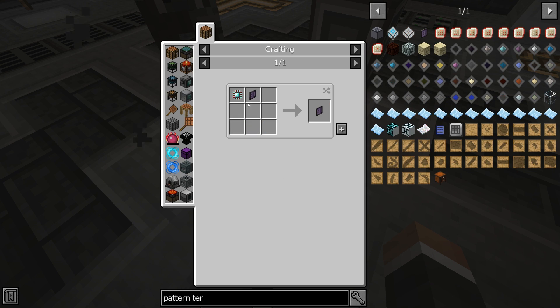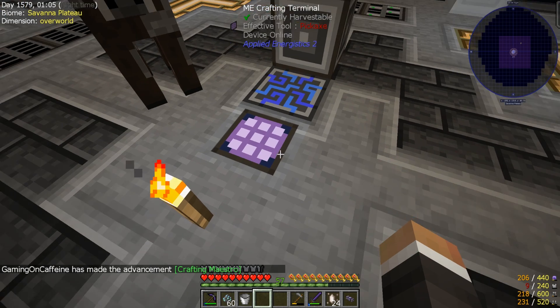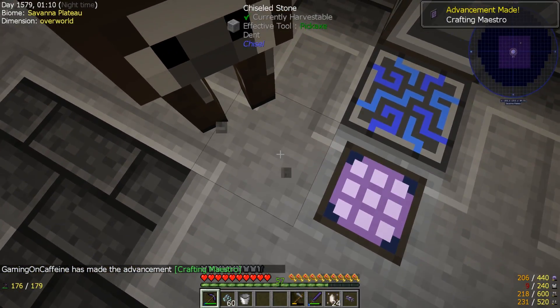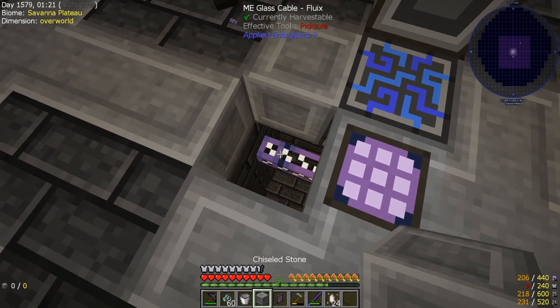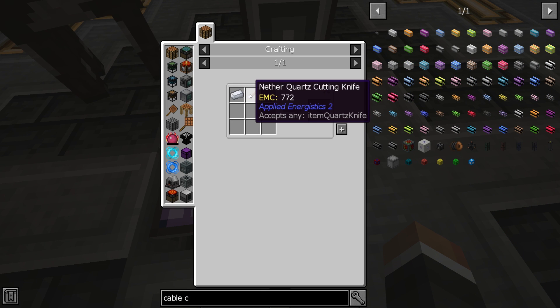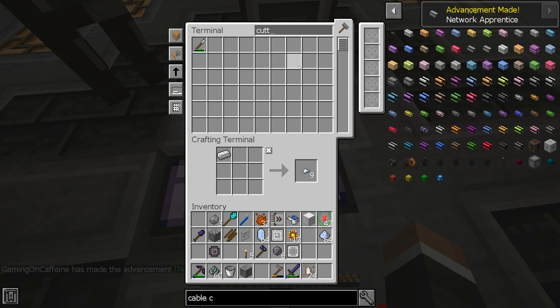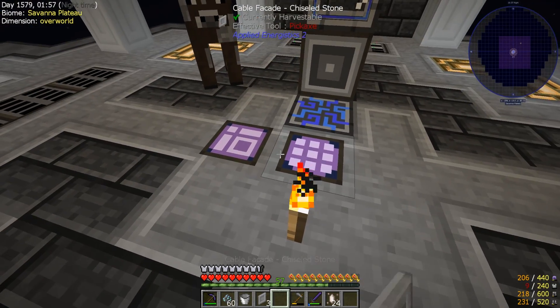We need more formation cores since we just used the last one making the interface. We also need calculation processors - we do have one spare. We can make cable anchors from AE2 using a nether quartz or Sturdus Quartz cutting knife with an iron ingot. Then you craft the cable anchors around the block you want to make into a facade, and right-clicking covers it up and blends in with the block quite nicely.